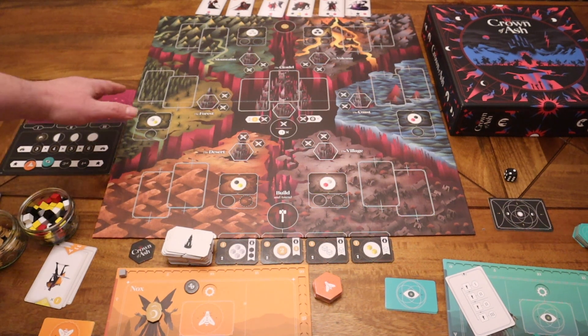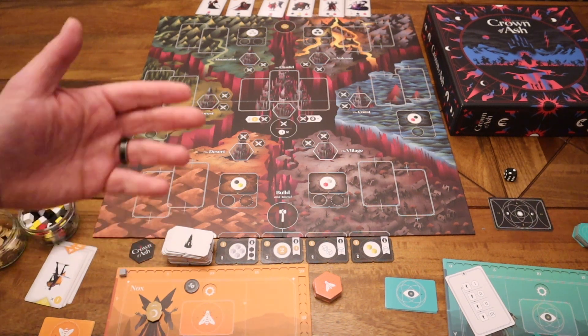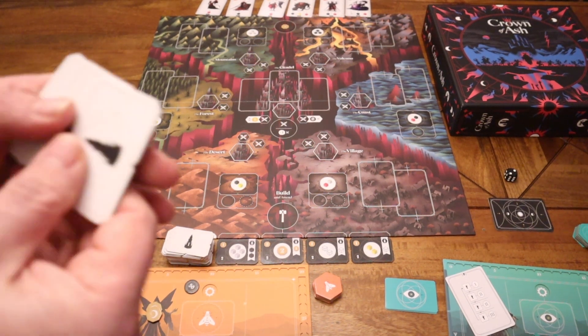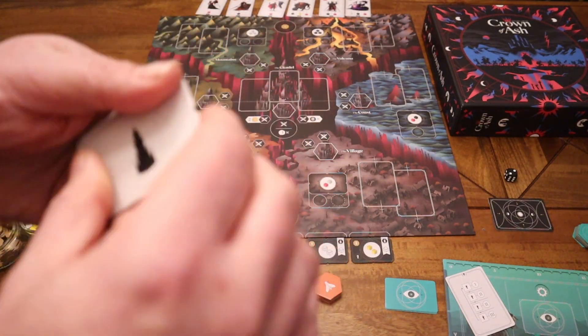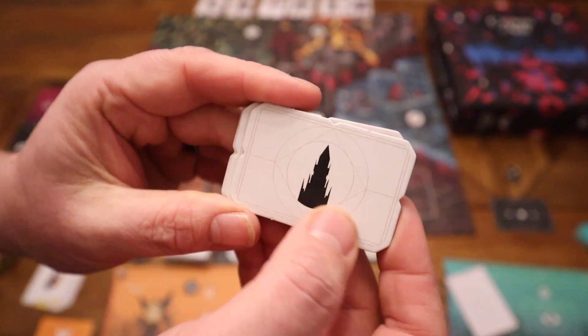Over here we have the board with fighter cards at the top, and scoring which goes up by round — whoever controls the citadel at the end of each round scores three, four, five, or six points respectively, so controlling that citadel becomes quite important. To start the game, you shuffle the starting structure tiles — identified by having no level number on them — and deal one each to yourself and the AI.